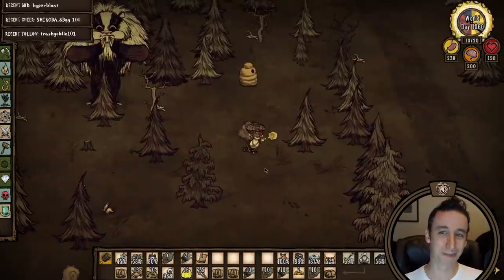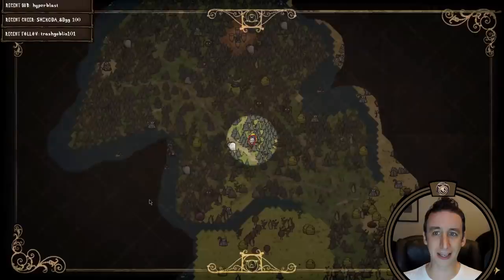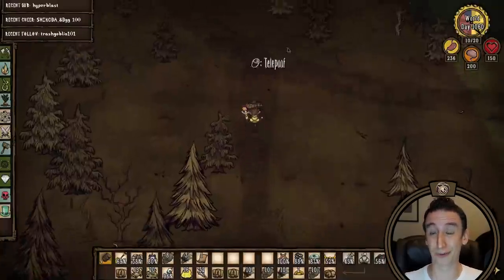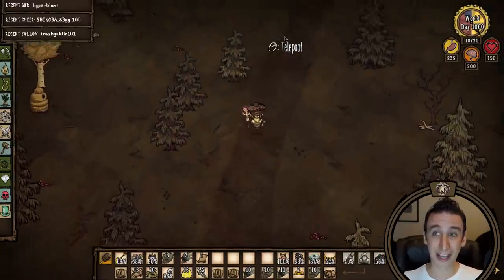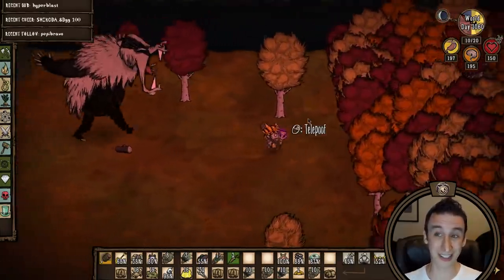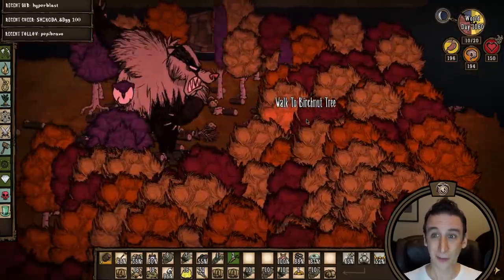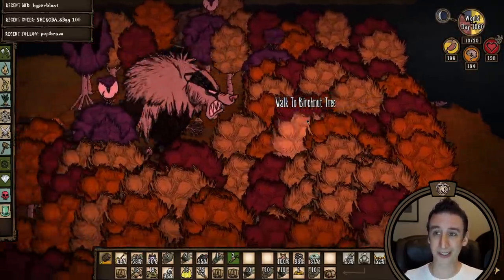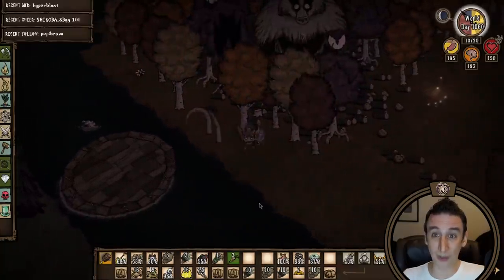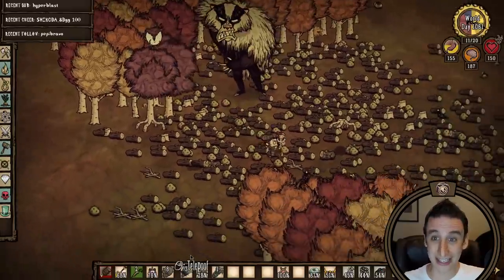We got a bearger spawned in the loot world. I'm not really interested in fighting him, but it's getting me thinking — I could very likely use him to harvest some of the beehives near the moonstone forest. But that's a project for another day. I got what I came for, and this bearger is reminding me that we need to get home and harvest our deciduous trees. Sometimes they all pop at once.